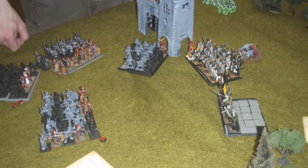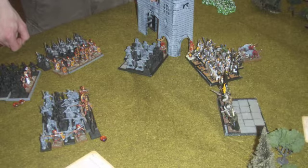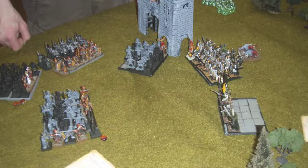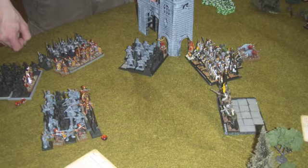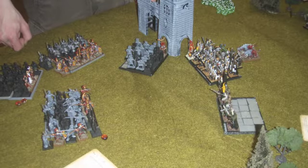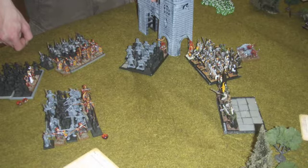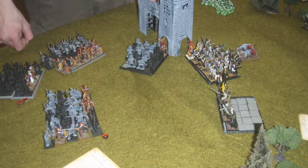I then cast Enchanted Blades on the Legionary unit right in front of the Warriors, which gave them +1 to hit with shooting and close combat and made all of their attacks armor-piercing. Then I cast Transmutation of Lead on the Warriors of Chaos unit, which reduced their weapon skill, ballistic skill, and armor save by 1. So they were actually at minus 2 to their armor save when being shot at by these little Strength 3 shooting attacks. I was able to do serious damage to that unit and eventually wiped it off the board.